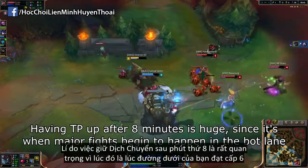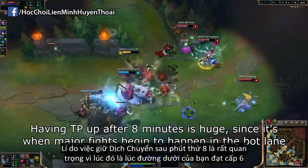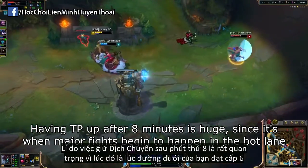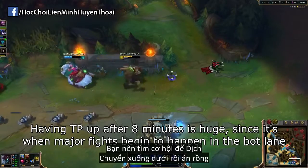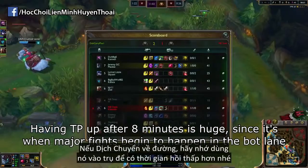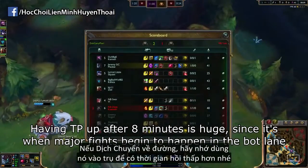The reason why teleport is important to save past 8 minutes is because around 8 minutes is when your bot lane should be hitting level 6, so you should look to make a teleport play bottom and go for dragon. Either way, if you do teleport to lane, make sure to teleport to the tower so that you get that shorter cooldown.